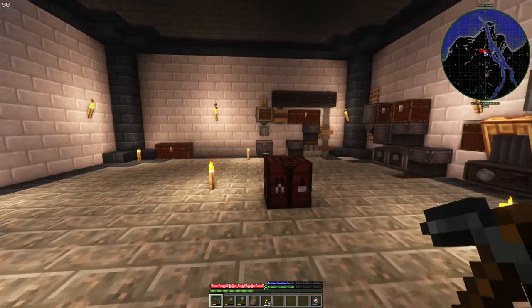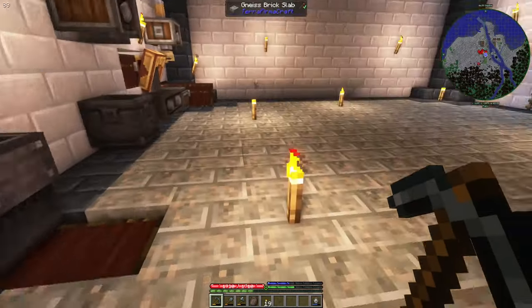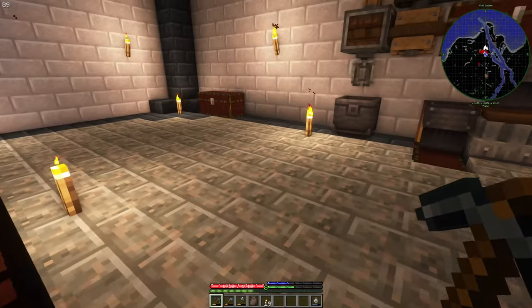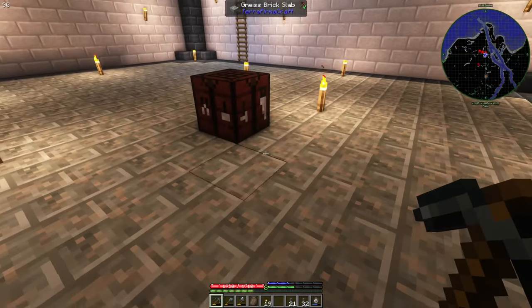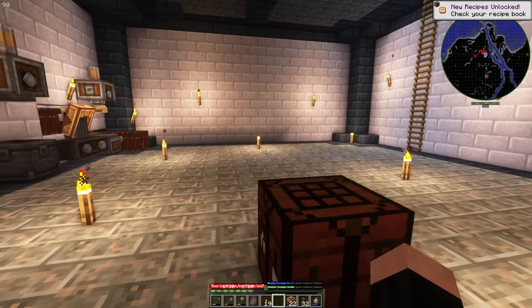Now let's do some small things first. I want to automate a lot of stuff in Create and TerraFirmaCraft. So I will need a lot of things — for example, a lot of cogs, and then a mechanical crafter.